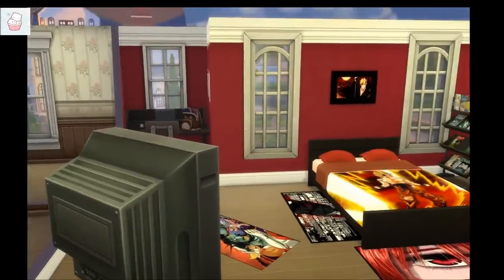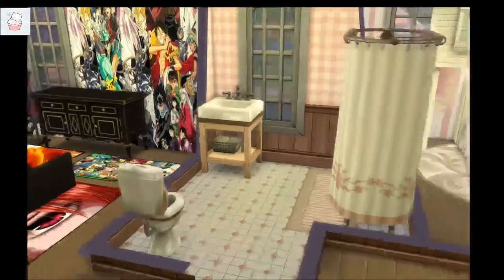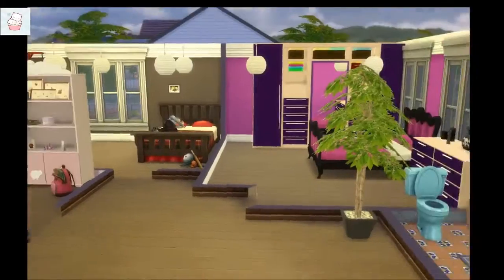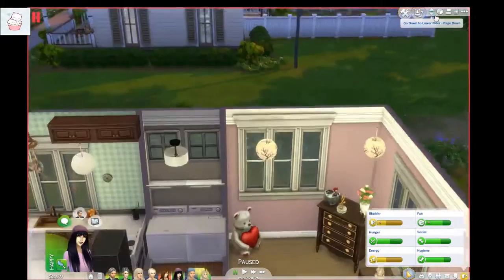Nothing much here, just added a few windows. And another bathroom, because we don't have one downstairs anymore — there's something really cool I'm gonna show you guys here in a minute. This is the second bathroom. Cole and Kyrie's room are changed up, and I have this walk-in closet custom content in here.